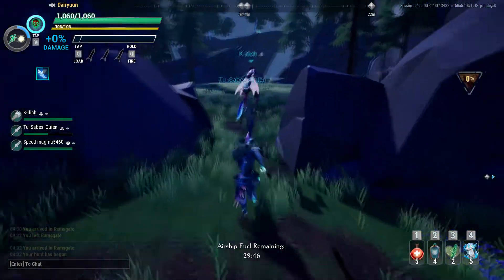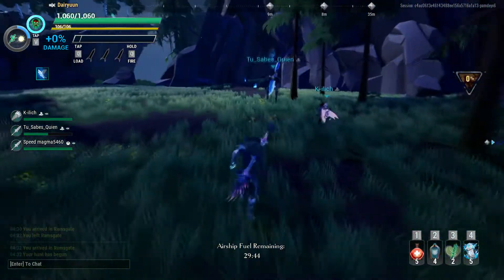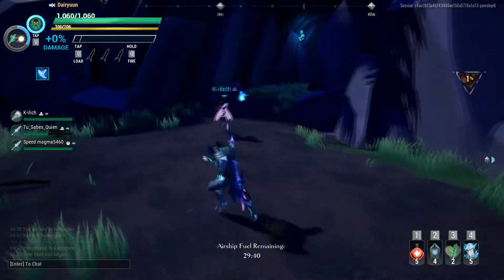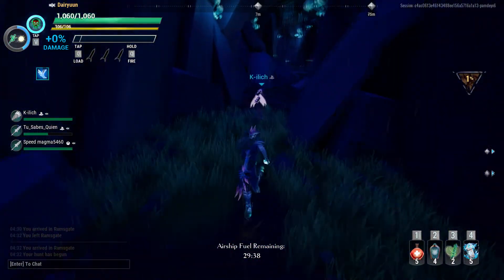The Rezikiri is probably one of the most dangerous of the non-escalation beasts alongside the Shroud, for good reason. They're the two end-tier bosses before you get into Escalations and Trials.